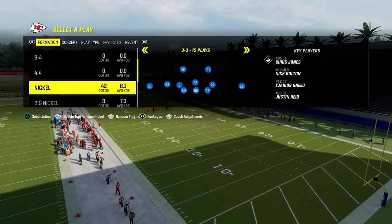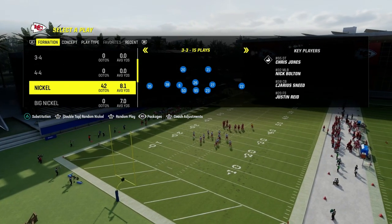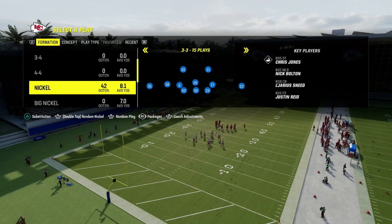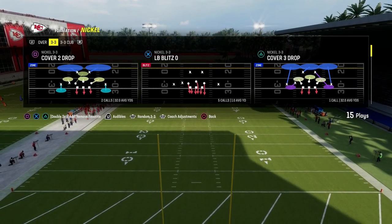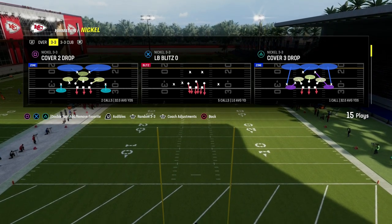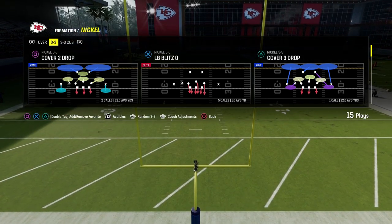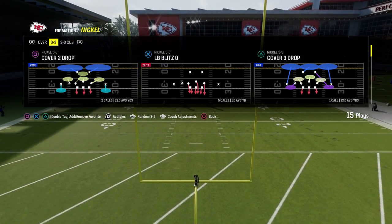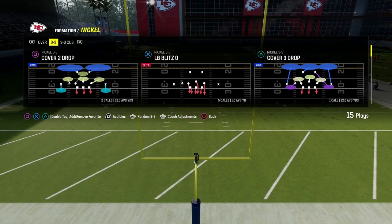We have a full Nickel 3-3 defensive e-book on the Patreon. I just dropped a full Nickel 2-4-5-odd defensive e-book as well, making it our 13th offensive and defensive e-book of Madden 24 — you get everything for just $10. We've broken down a ton of stuff over there so you can play Madden however you want, and members get access to all updates to those e-books as long as your membership is active.